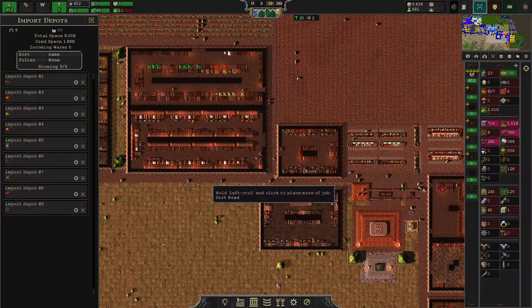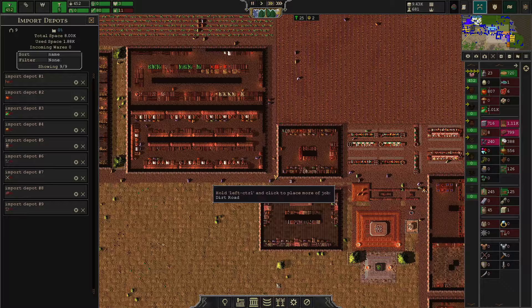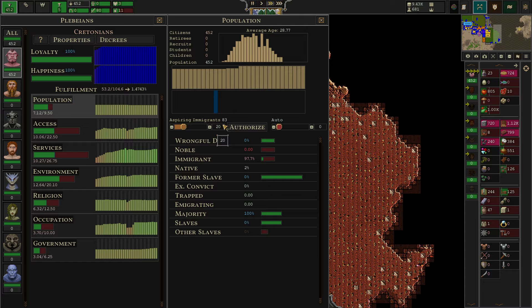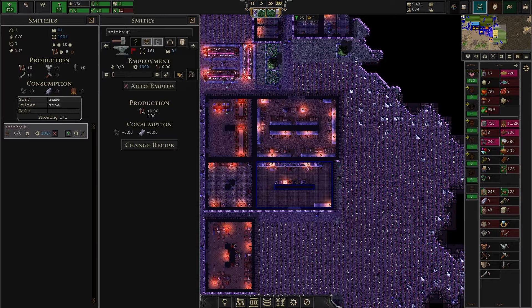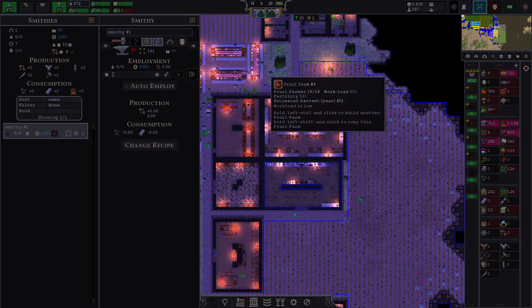The first thing I want to do is re-employ the people making the metal. As we have upgraded our food production tremendously, it should be easily possible to get the smelters and the toolmakers back online — maybe not the toolmakers right away, as without metal they can't do anything.